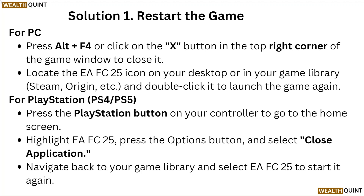For PC, press Alt plus F4 or click on the X button in the top right corner of the game window to close it. Then locate the EAFC25 icon on your desktop or in your game library and double-click it to launch the game again.